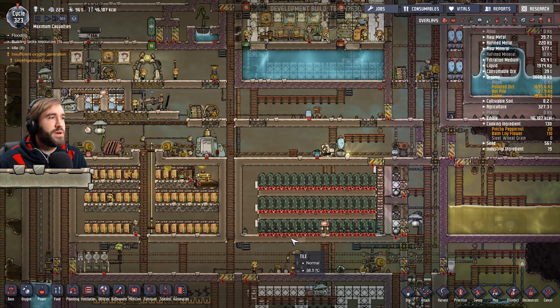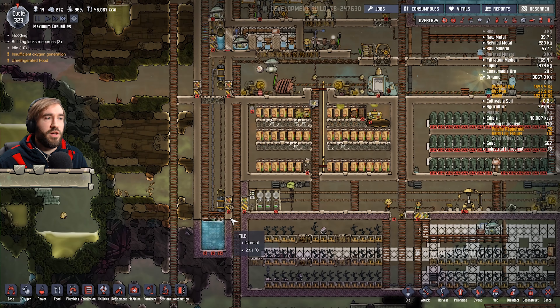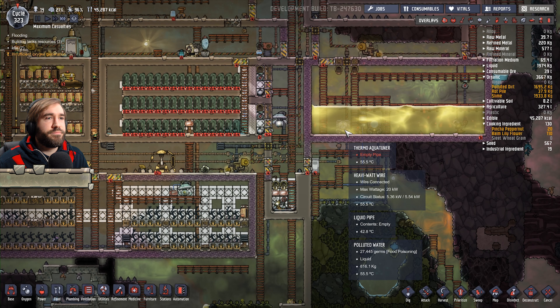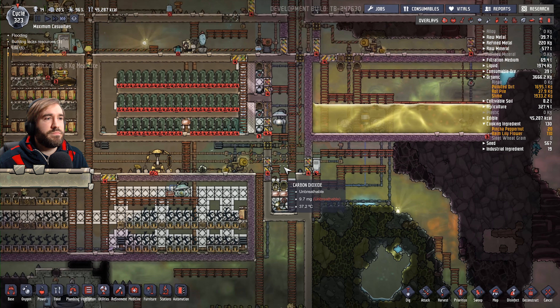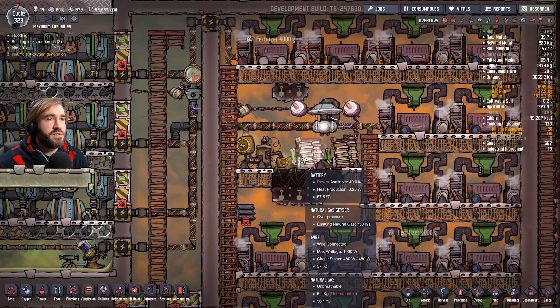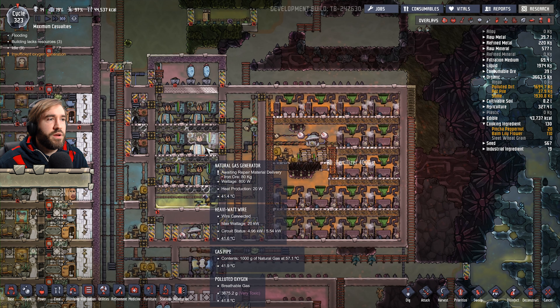It looks so untidy, especially compared to the other one. There's a lot of ladders everywhere. So we're currently running two aqua tuners. How's our batteries doing? Although one's not running at this exact second. We're okay, because we've got a lot of natural gas we could, in theory.